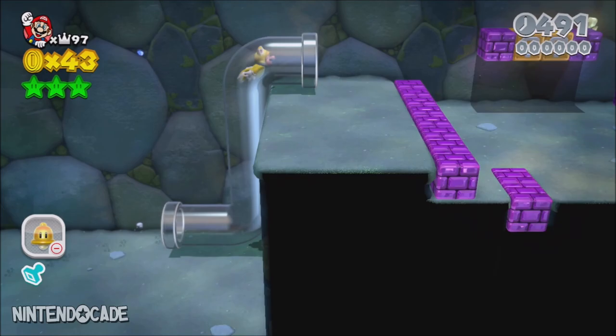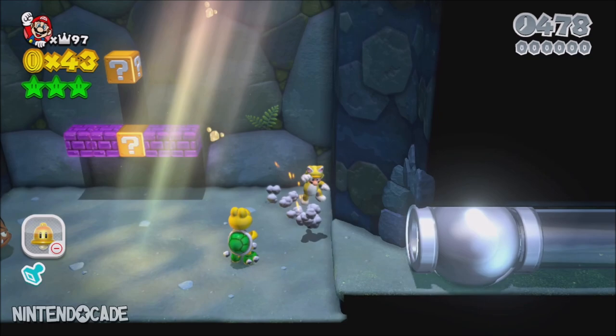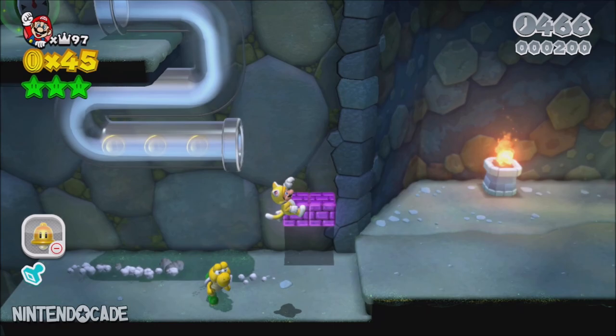Move towards the clear pipe and traverse to the upper floor. Move past the Koopa Troopa and enter the second clear pipe, reaching the other side. Head past these two platforms with a gap in between. Jump down and head towards and into this clear pipe.